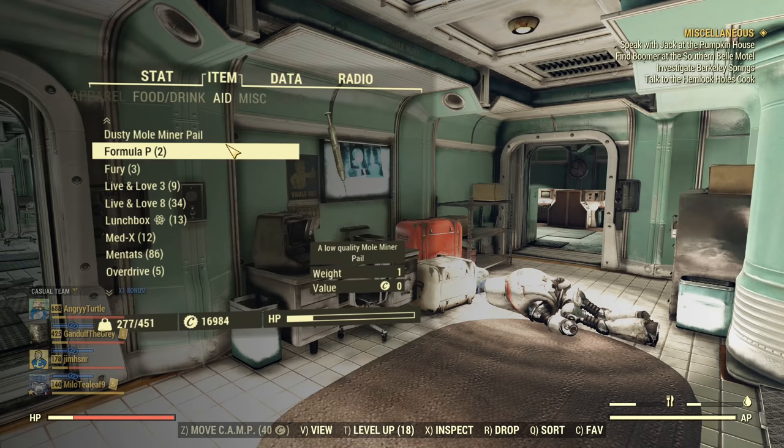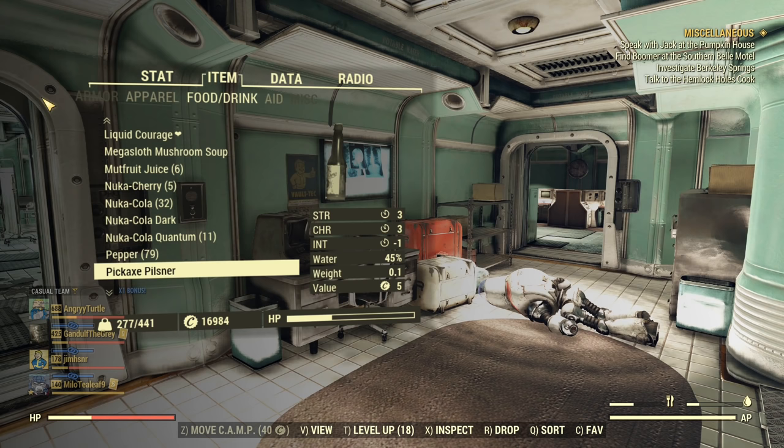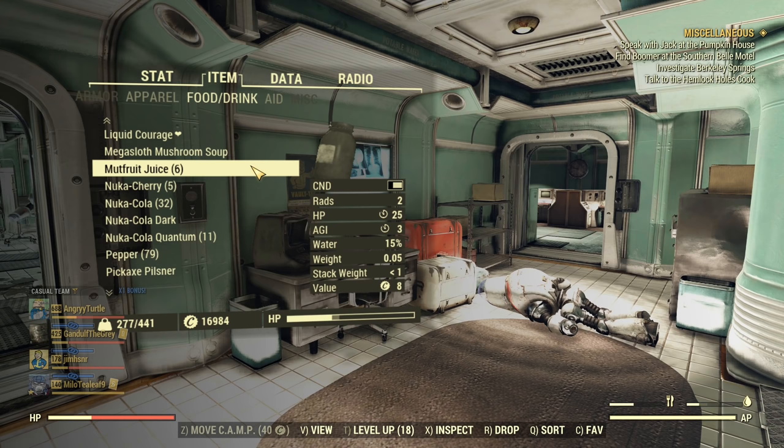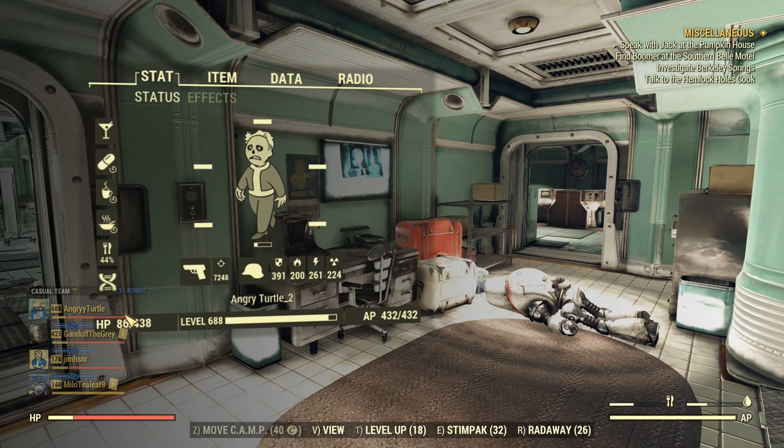Now I'll show you — when I take one of the Psychobuffs you will notice my health goes up. You might worry: how will I use it as a Bloodied build if it messes up my health? No worries — it's just a little spike right after taking it, but if you take any type of food or drink with any radiation, even just one point, your health goes back to the percentage level it was. You will still benefit: my max health went up to 438, that's an extra 80 HP, and I'm still in Nerd Rage.